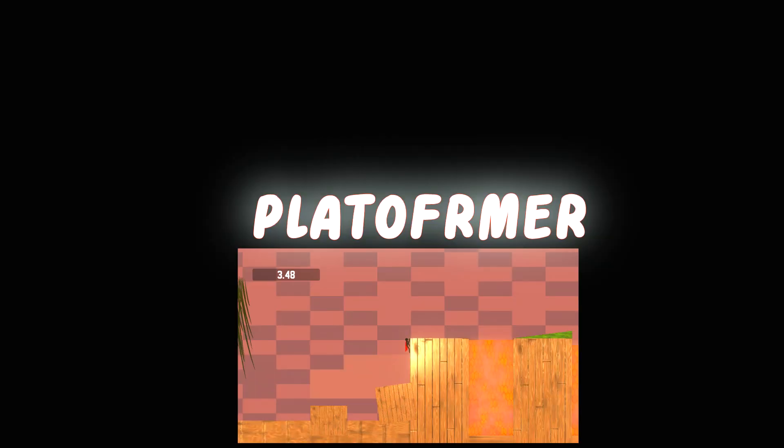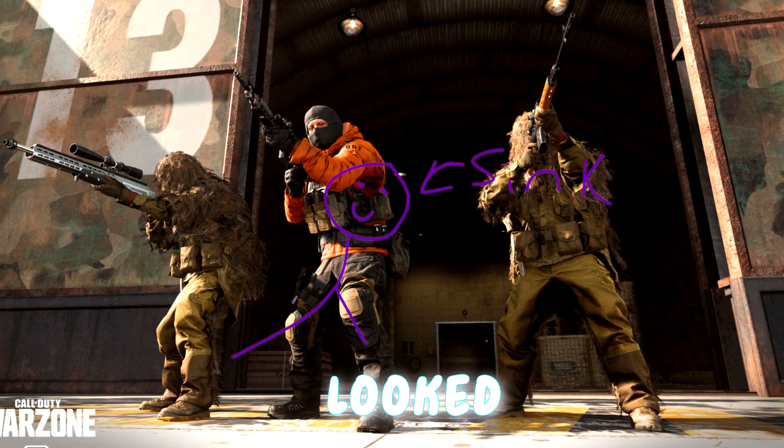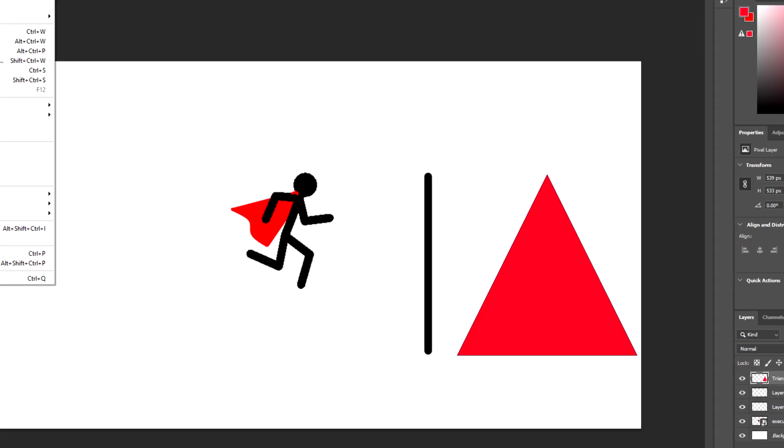I knew I wanted to make a platformer, so I started off by attempting to draw a player. I found out that my drawings look as fitting for Call of Duty as this person looks for the minister of health, so I decided to embrace my stickmen drawings and drew Kante.